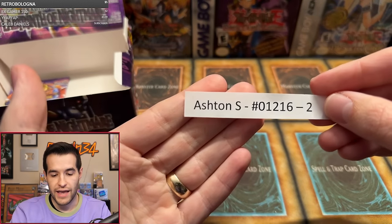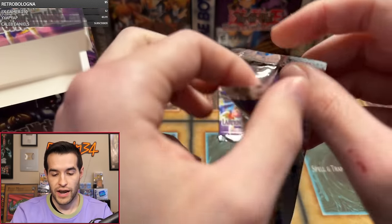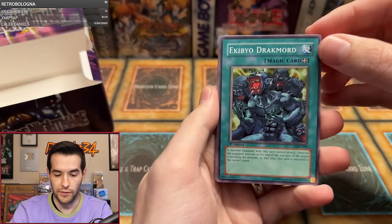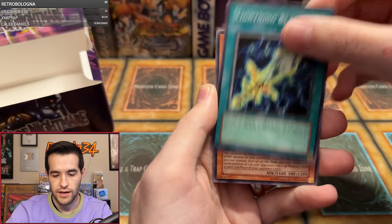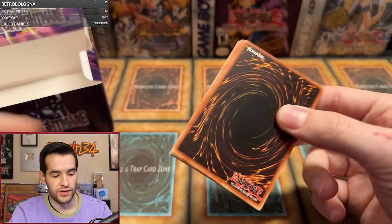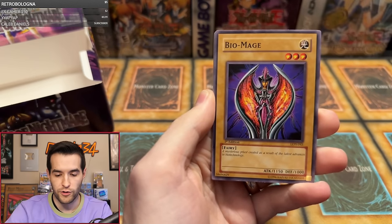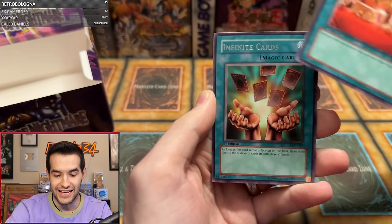Ashton S has the last chance to get the Secret Rare — will it be in the last two packs? Come on! First edition Labyrinth of Nightmare, 36-pack box. Kibbeo Dragmorn, Fairy Box, Earl of Demise the Gentlemanly Creature, Soul of Purity and Light, Empress Mantis, Spirit of Flames, Lightning Blade, Garuda, and Spiritualism. It's all coming down to the final pack — could be an Ultra or a Secret, and this has been an incredible box. Right now it's three Ultras and six foils, which is average. It'll go above and beyond if we get a Secret. Rock Spirit, Flame Dancer, Fire Sorcerer, Biomage, Grave Robber's Retribution, Gadget Soldier, Fairy Guardian, Offerings to the Doomed, and Infinite Cards.